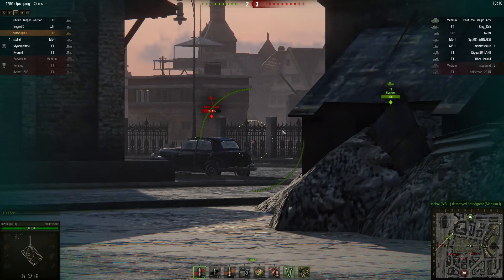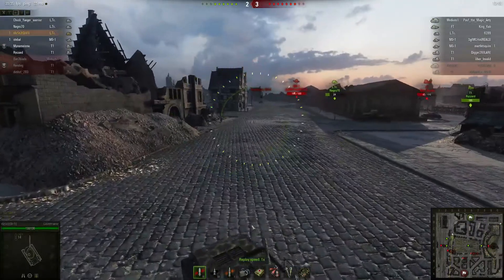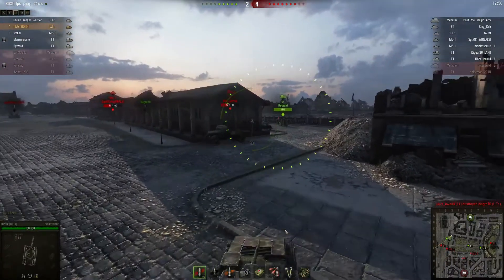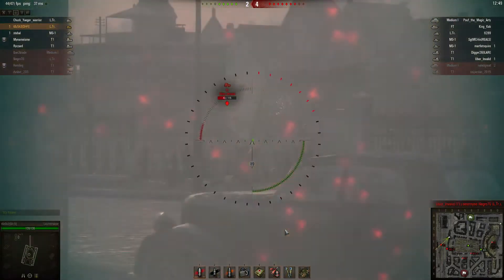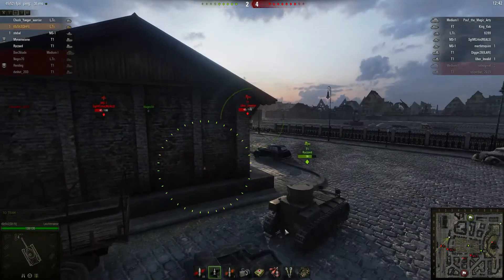Right now I'm pre-aiming, which means I'm letting my reticle get as small as it can, just waiting for the shot — knowing the design of the map, knowing the design of the tank I'm facing, stuff like that. Critical hit — I hit his track. That shot really demonstrated that if I had my reticle just perfect, I would have put damage into him instead of just hitting his track. That was the second tracking shot, and that's the real advantage of it.